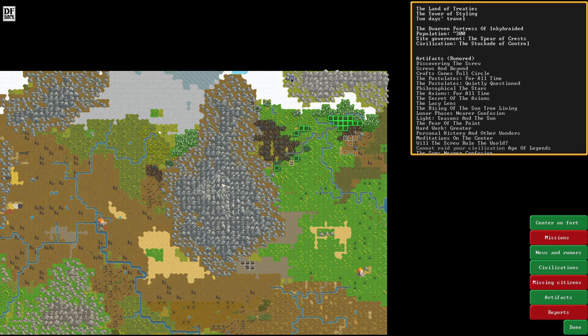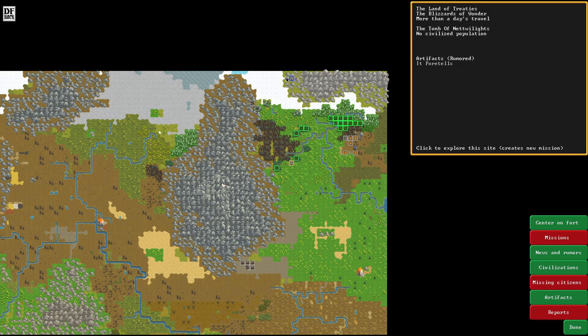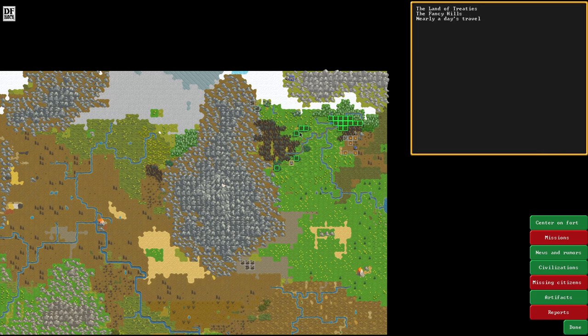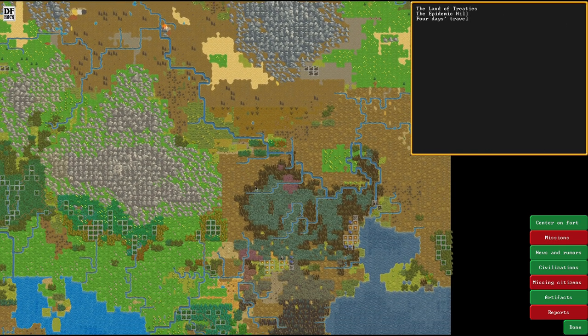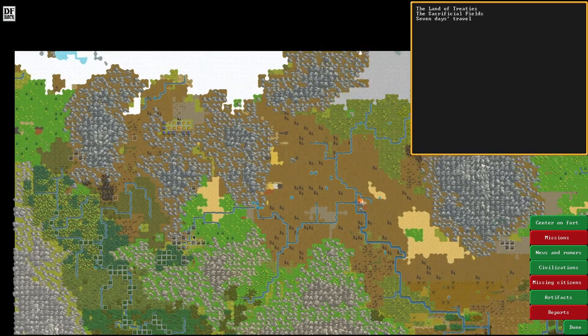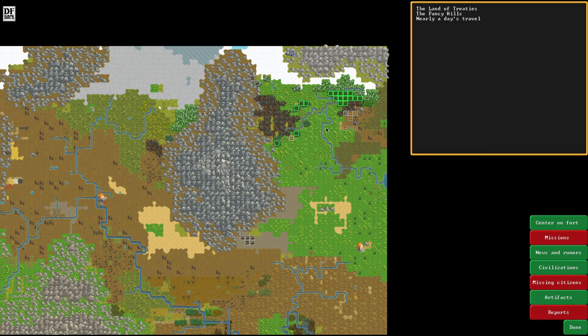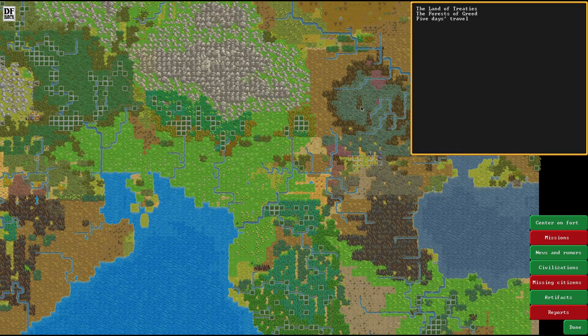We're playing the Civilization of the Stockade of Control. We got exactly one holding left, and our story is we're playing in this land which is full of good and evil biomes, because the mod pack is souping up evil biomes and good biomes - I have another mod for that. If you want to see the mods, episode 0 has you covered, including how this world was created.